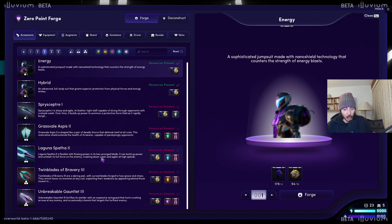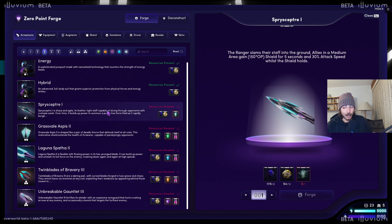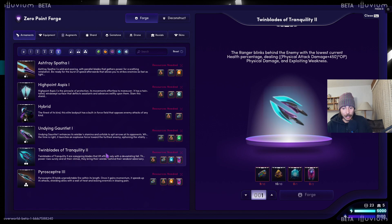For example, if you want to craft that tier 3 dagger right here, you will need 8 components. And to get those 8 components, you will have to deconstruct 8 stage 1 weapons from the same tier. Another example — if you want to craft these twin blades of tranquility, you need 2 components. Those 2 components come from deconstructing 2 of those Ashfrey Spartas. So all the components you need for an item come from deconstructing items in the same tier category.